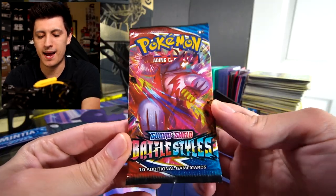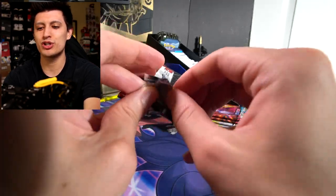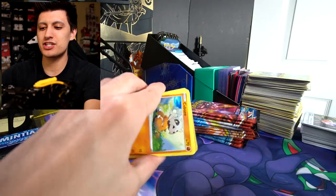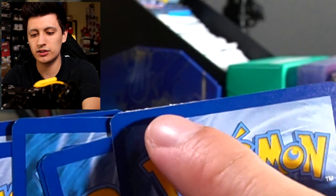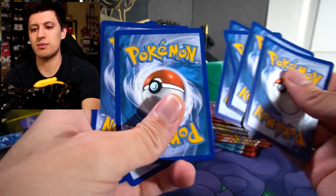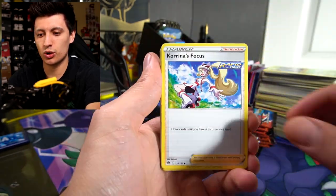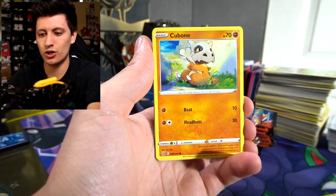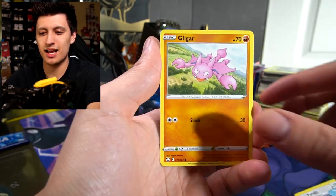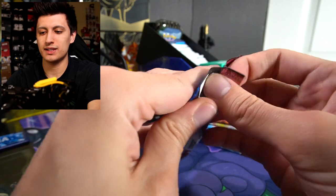Starting off with the three Single Strike Urshifu packs. Let's see if we can get some first pack magic — one, two, three, four. There's a little miscut on this one, not looking too great but hopefully it's not the rare. Cards include: Dark Energy, Corvisquawk's Focus, Purugly, Honchkrow, Cubone, Ponyta, Houndour, Shinx, Gligar, Mawile, and a Centiskorch.